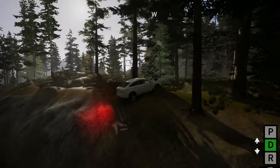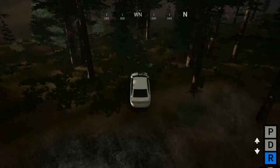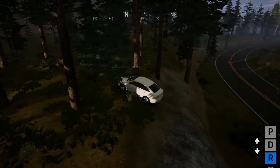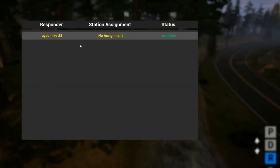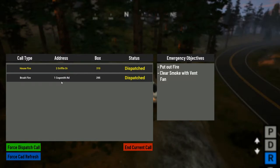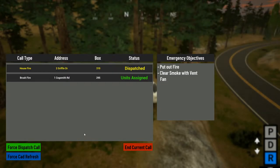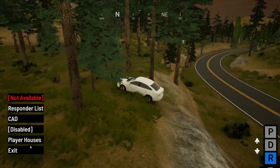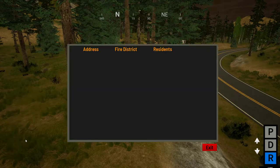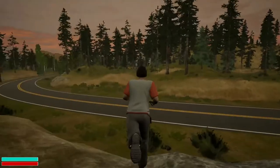I seem to be stuck on a tree. I'm in reverse, I just can't go anywhere. What station is it? House fire and brush fire. I think I'm at station three. I've never been to a brush fire — we'll go there. I need to teleport to a fire truck, but if I get out of the car it's gonna crash. Oh my god, I didn't fall through the world — this is the first time I've never fallen through the world.